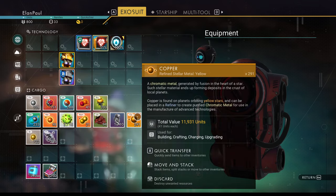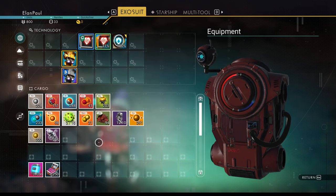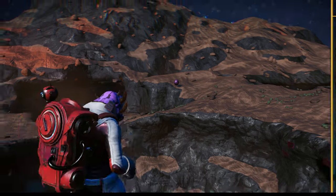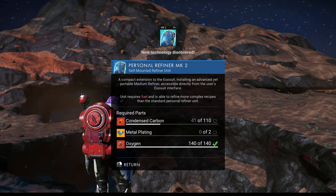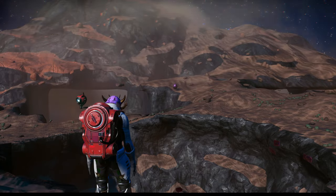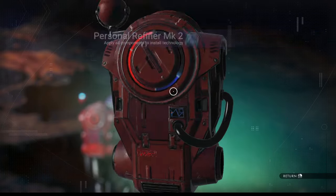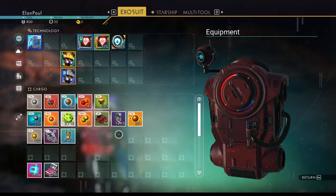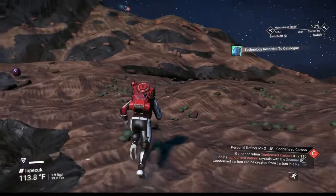That should be enough. Let's check — we can fix the hermetic seal with 120 copper and we've got 291 left over. This stack is worth about 200,000 units, which is great. We now have two eggs. One more egg spotted over there. We completed a milestone by installing the advanced mining laser. Let's claim the reward — we're getting our personal refiner Mark 2, which needs 110 condensed carbon and two more metal plates.